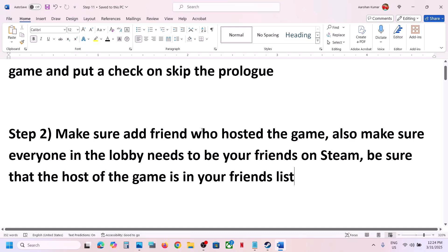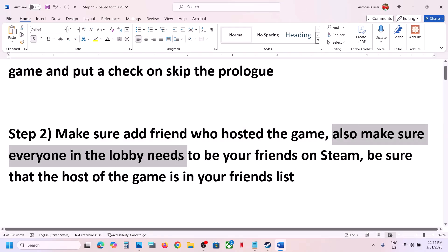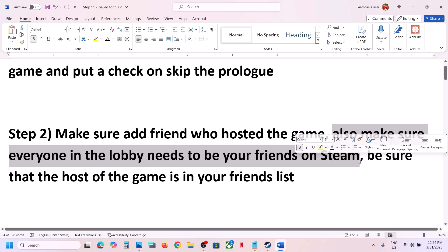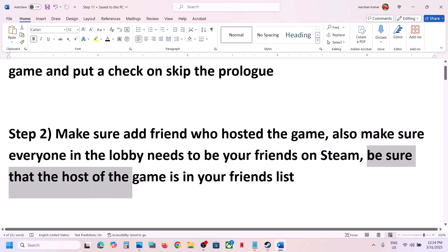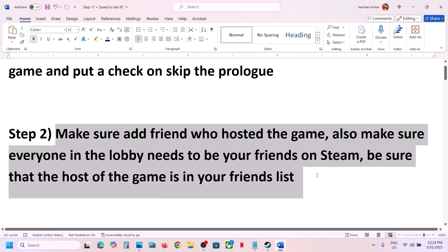The next step is to make sure that you add the friend who is hosting the game. Everyone in the lobby needs to be your friend on Steam. Make sure the host of the game is in your friend list. This has worked for many players, so it might work for you.